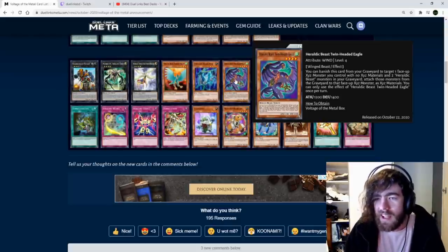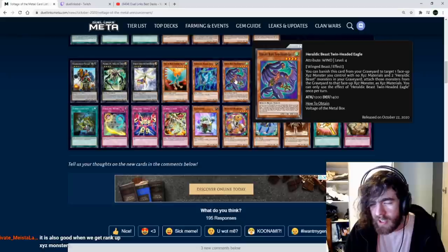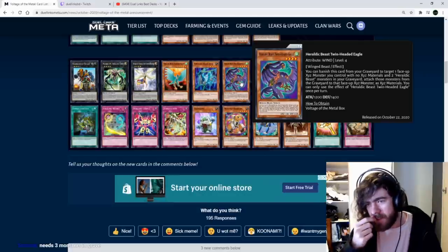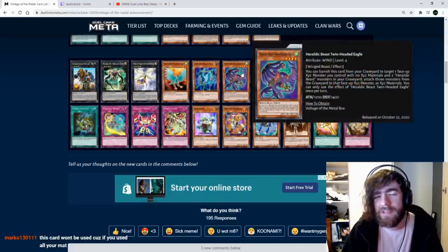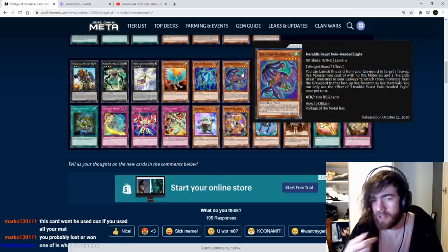Heretic Beast Twin-Headed Eagle: banish this card from your graveyard, target one face-up Xyz monster you control with no Xyz materials and two Heretic Beast monsters in your graveyard, then attach those graveyard monsters as Xyz materials. I'm not too excited about this card — you have to have a lot of specific things set up. Generally your monsters come with materials anyway, so this is only useful if you've run out. It's kind of a win-more card.